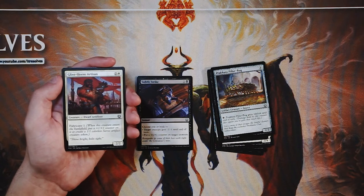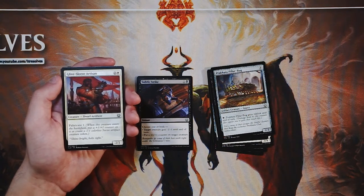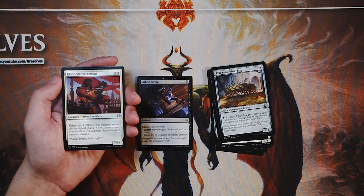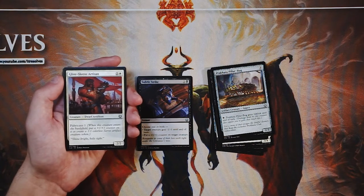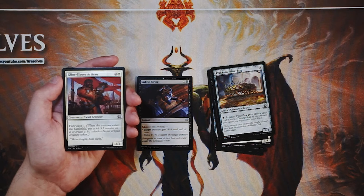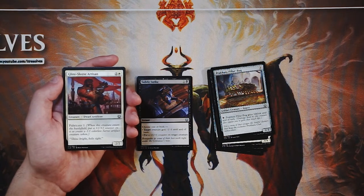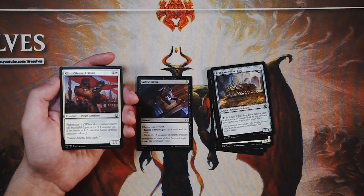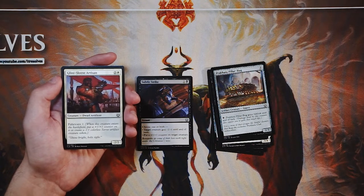Glint Sleeve Artisan is a 2/2 for two and a white with Fabricate one — another new mechanic for this set. When it enters the battlefield, put a plus one plus one counter on it or create a 1/1 colorless Servo artifact creature token. This is a really solid three-drop. You get three power and three toughness spread across two bodies for three mana, and one of those creatures is an artifact which is important in this set. Nine times out of ten you'll go for two creatures versus one. Still think Subtle Strike is better, but this card is perfectly playable in a white deck.